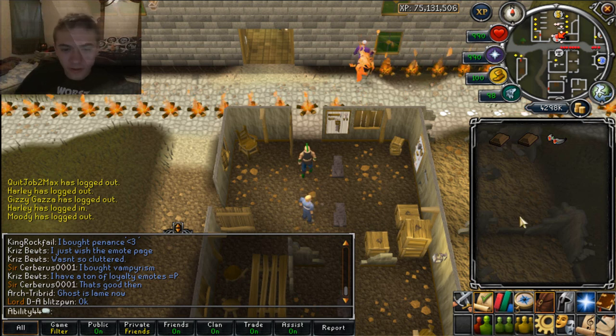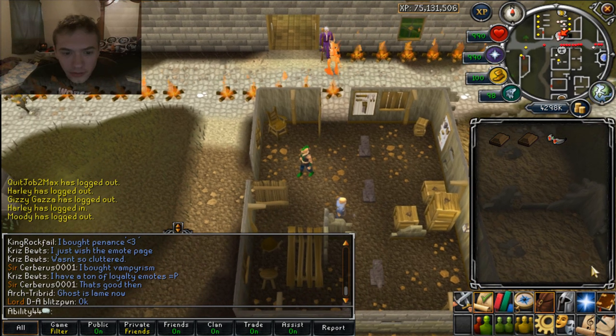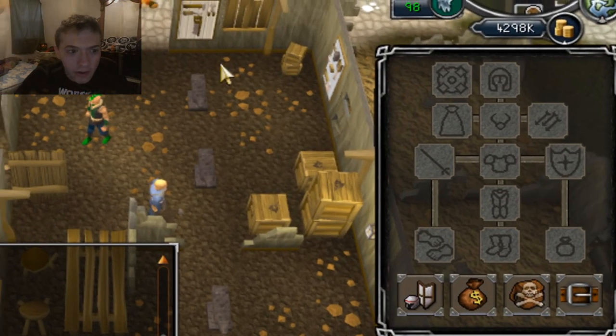Hey guys, it's Ability44 here and this is going to be the update video for the loyalty program batch 3. But I'm not going to start out with that — I'm going to start out with the money pouch and the tool belt.